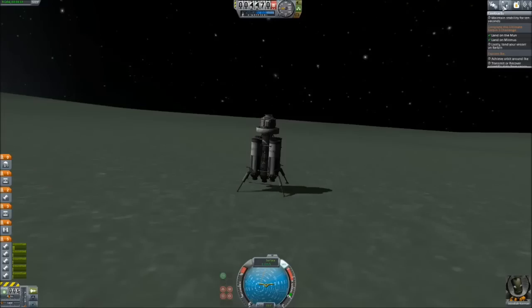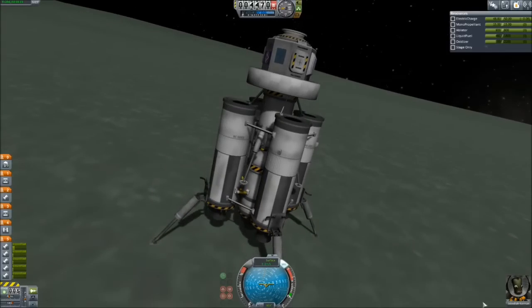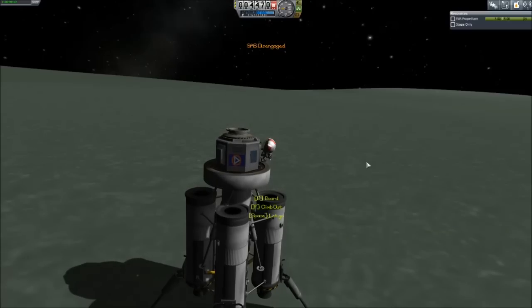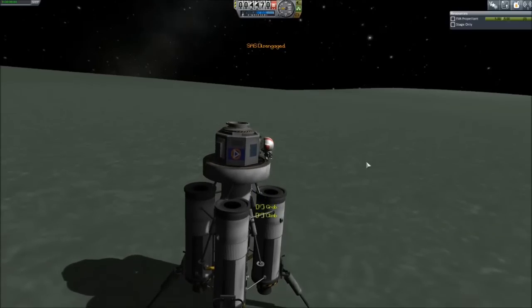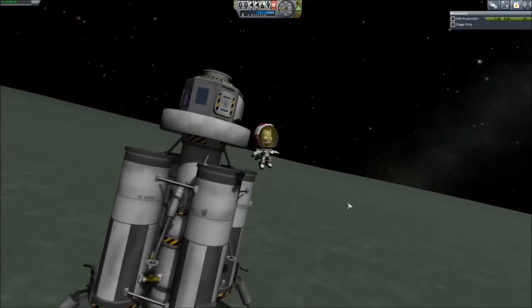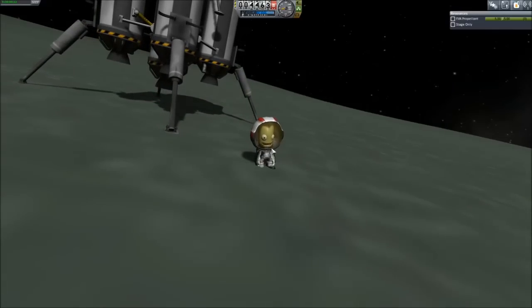Hey everybody, Asher here with more Kerbal Space Program, picking up right where we left off on the Ultimate Kerbin 3 Challenge. So Jebediah is just going to hop out again. Let's plant another flag. He is so happy. I think this is the first time Jeb's actually landed on Minmus. So cool. There we go.